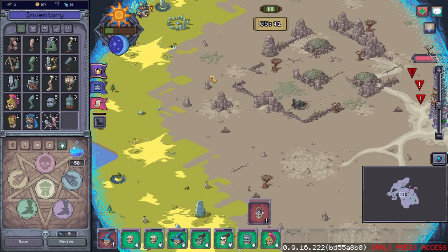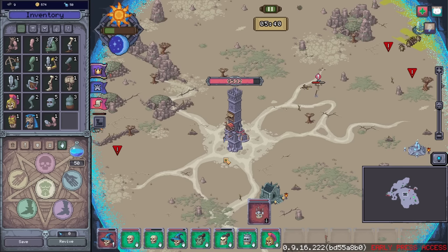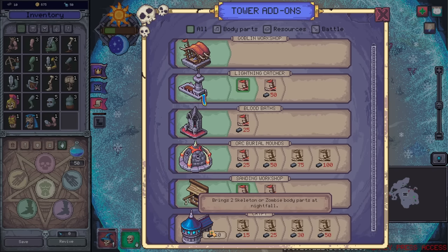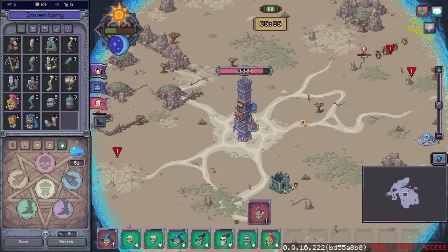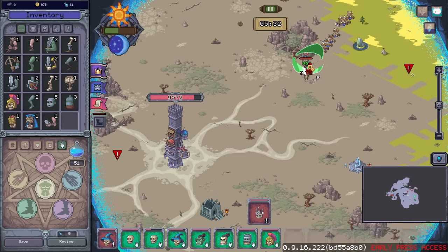I think I'm just going to send out a bunch of scouts. We do need a lot of resources. Let's grab the extra skeleton body parts and whatnot. The enemies just do so much damage.